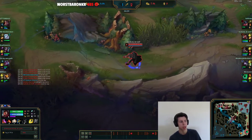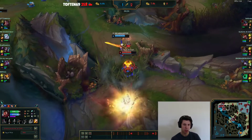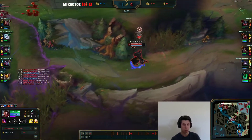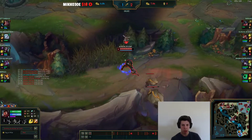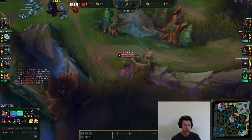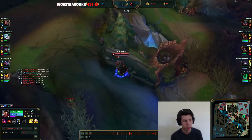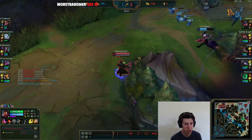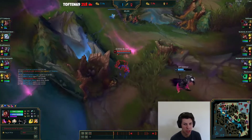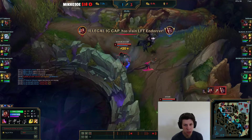The next objective is gonna be the first Drake, which spawns at five minutes. The benefit of getting the Drake is that you get a permanent buff — though only 25 gold. That permanent buff alone isn't really that powerful. Generally speaking, Drakes are not really that good unless you get all four and get the soul. But the soul is really, really good — even better than getting Baron buff — because it lasts for basically the entire game and is a pretty strong buff.